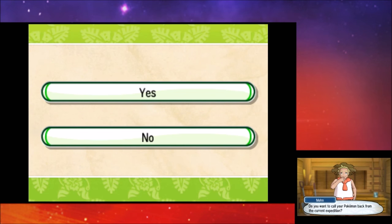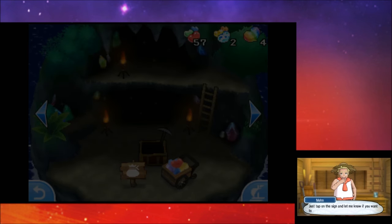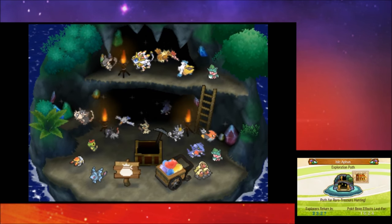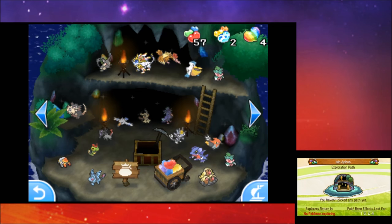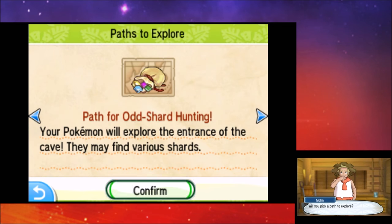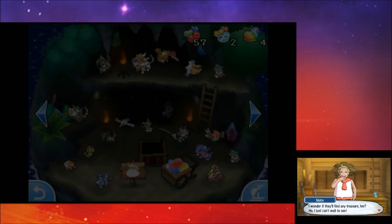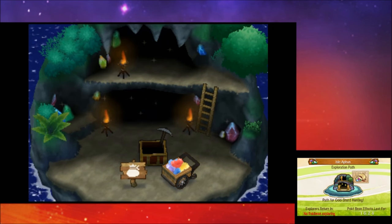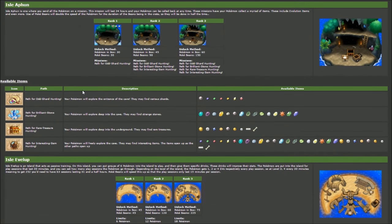The Poké Bean effect is active for 16 hours, so I have decent time to refresh. You can send explorers out by tapping, and you can call your Pokémon back from the current expedition early. If they come back early, they may not find anything though. There are different paths to explore — including the odd shard path, which gives you shards and some other smaller items.